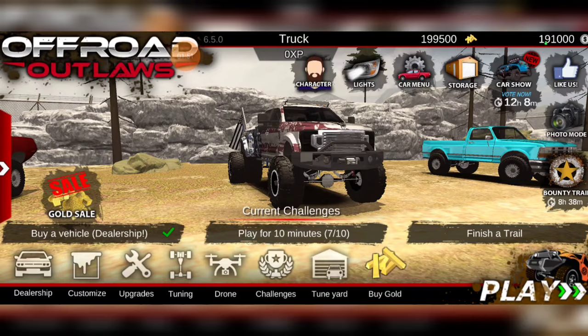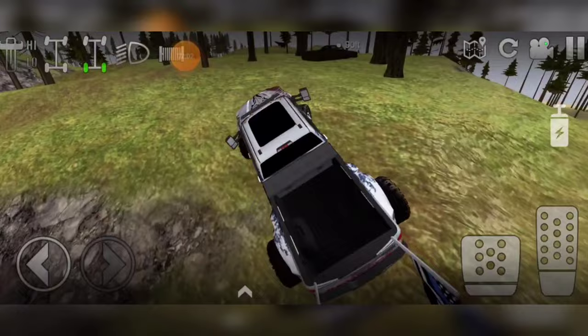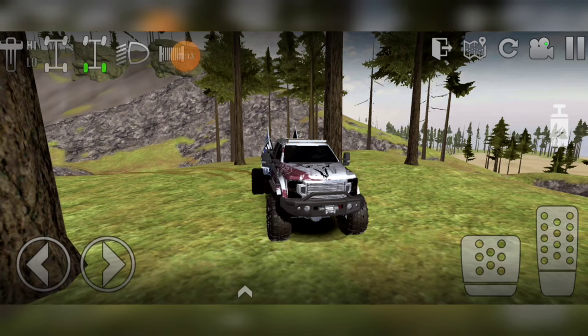Our next one is in Woodlands. Here we go, getting to the next location. Here it is — this one's the El Camino. Looks pretty awesome. I got that one right on point. Here it is on the map — see right here at the bottom. Just click on it and repeat the process.